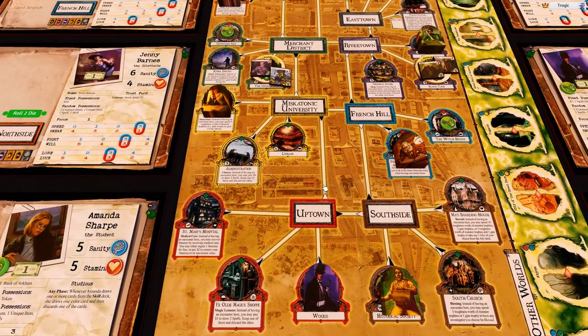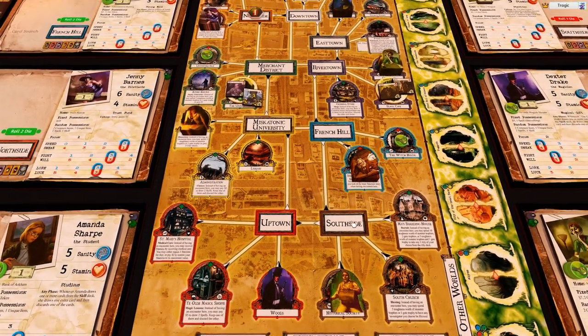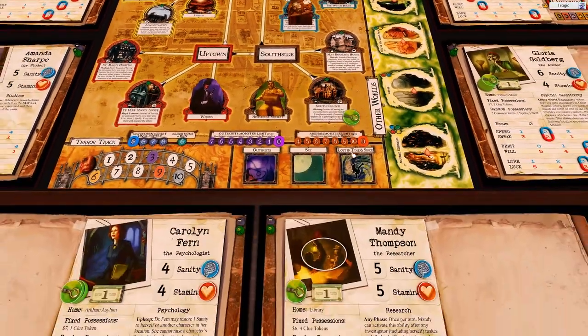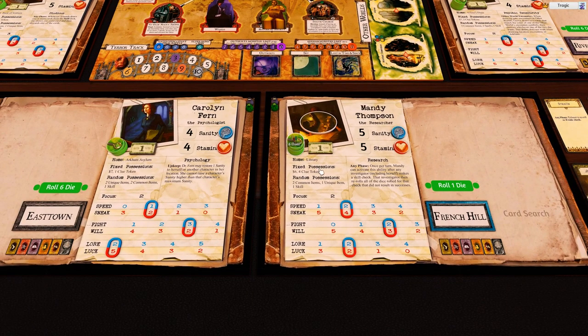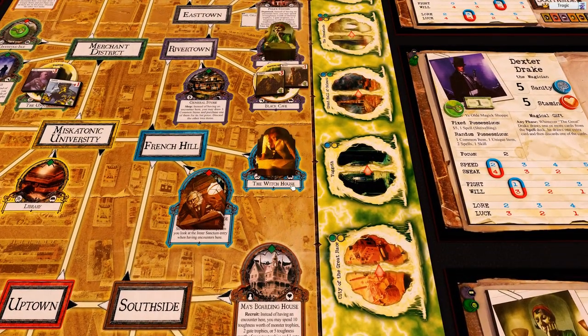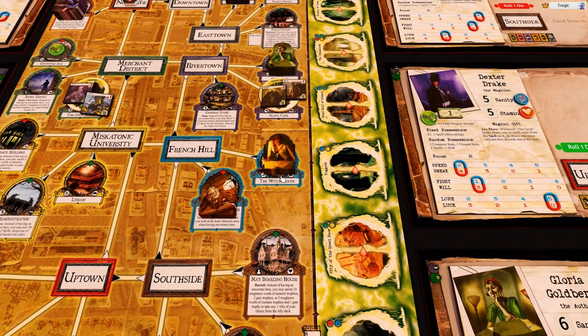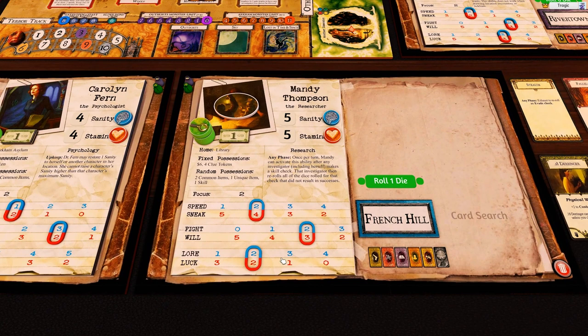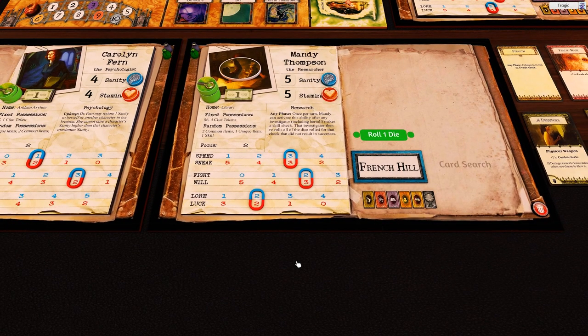It's a little bit more difficult to decide where to go because we have less clues to direct us. I think she's going to go one, two, three and just grab this at the witch house. That'll actually bring her to six clues, so she can actually seal a gate now. The witch house is a good place because it's one of those super high-frequency gates — there's ten witch house mythos cards in the base set, so she has a high chance of being sucked through.